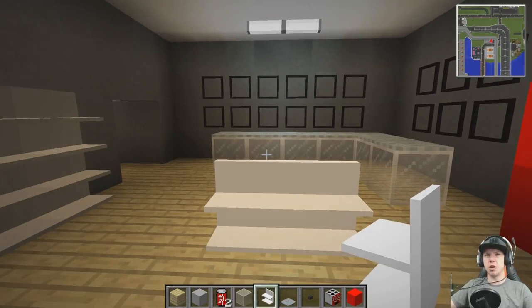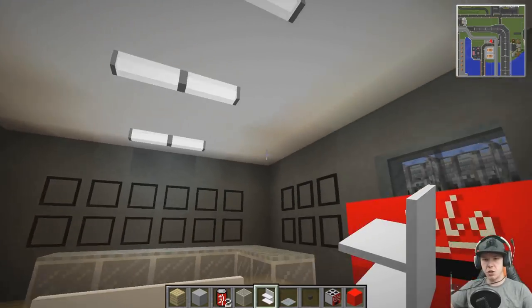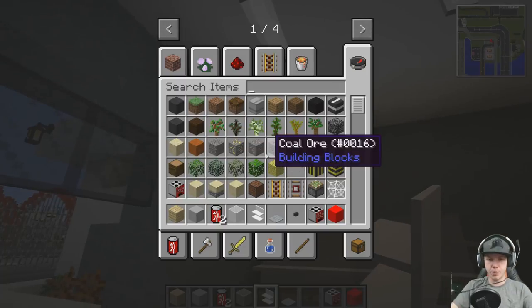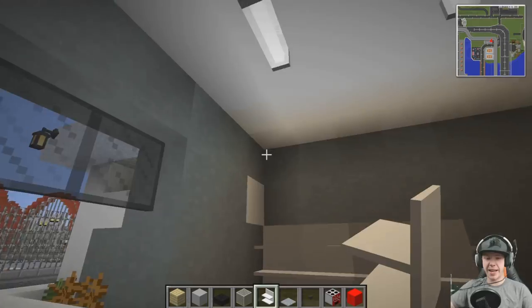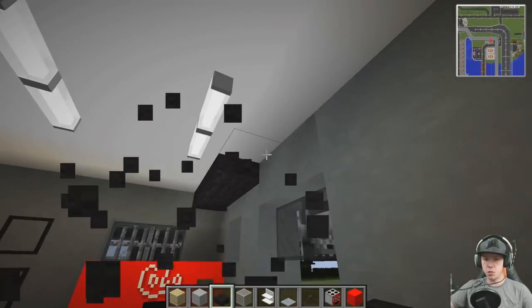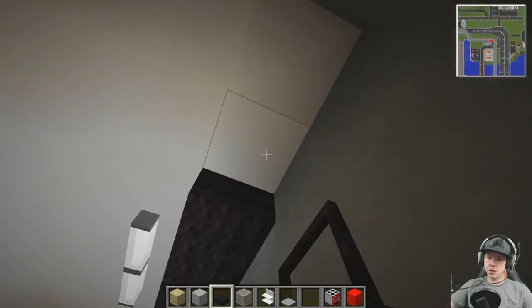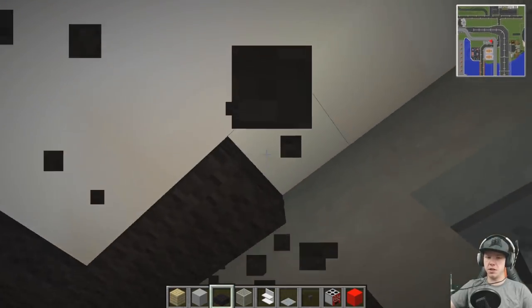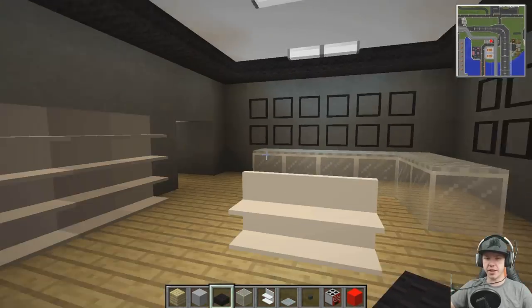Anything else in the gun shop that we want on the interior? I haven't even got any images to look at. I could do a little bit of coving around the side here - slab, black maybe. Just takes away a harsh corner. Yeah, I think that's an improvement, I think that helps.